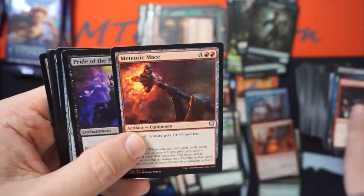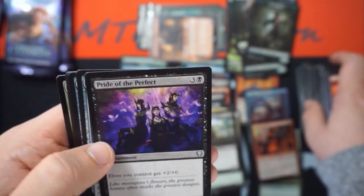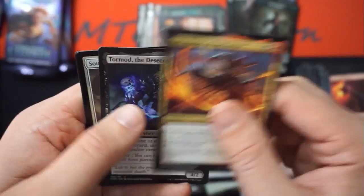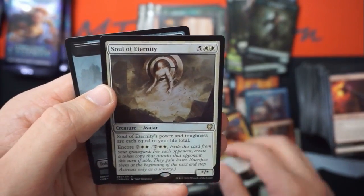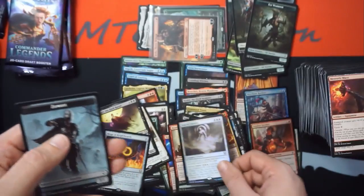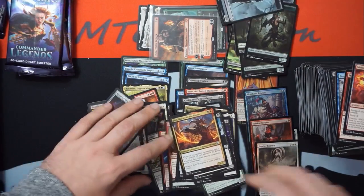Foil Dockside Extortionist or bust — let's go. Pride of the Perfect — elves you control get plus two plus... wow, amazing. Memories of Ring of Bright Heart. And then a foil Soul of Eternity — power and toughness equal to your life total, with encore for nine. Wow, hey, wow.